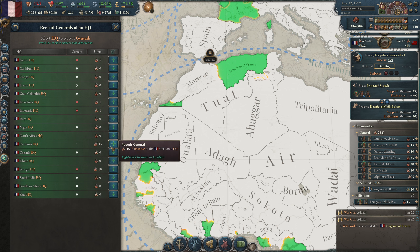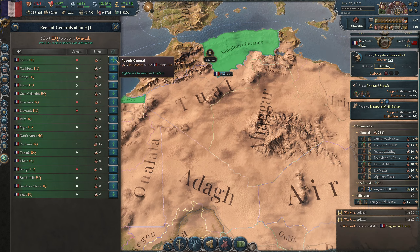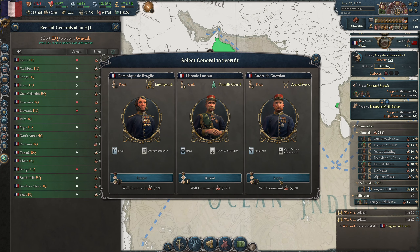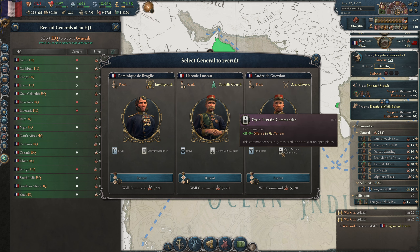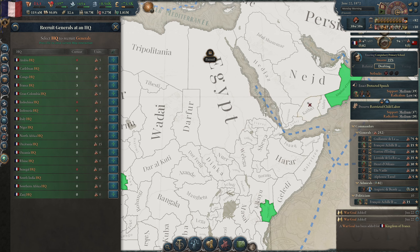How are we doing on generals? Senegal — I can get another. Let's get one in Arabia. Ambitious — plus 5 offence, minus 5 recovery rate. Open terrain. That's fairly open terrain.